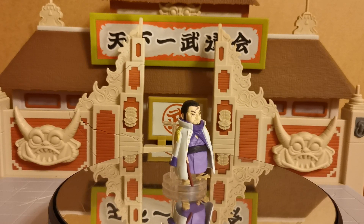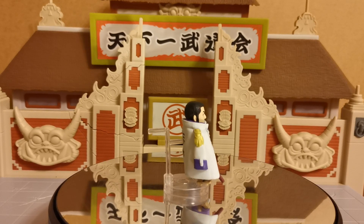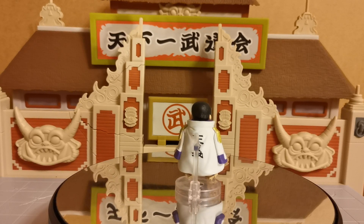As for Isho, we currently, at the point of recording, do not have a WCF figure of him. And there are two versions of Isho — there is this one, the version where he looks like this.